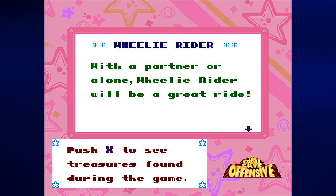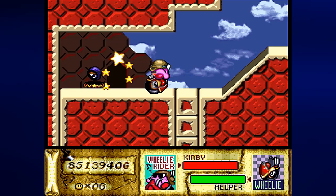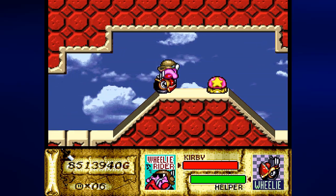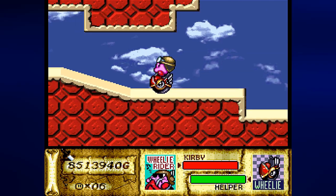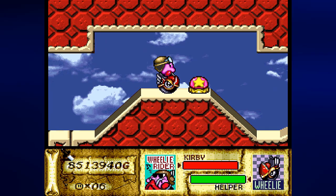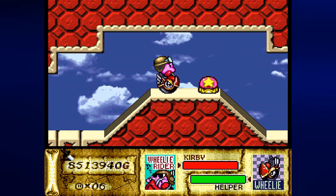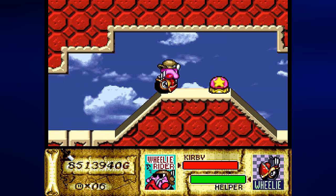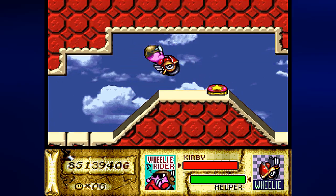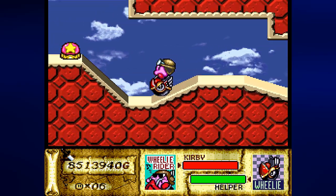With a partner or alone, Wheelie Rider will be a great ride. When riding double, use teamwork to race past the bad guys. Y to dash, B to jump, left or right to turn, and press A or up and B to get off the bike. We need to hit this switch and we need to jump so we can get over there. Do not be on the slope at the beginning, otherwise you're going to jump clear over the switch.